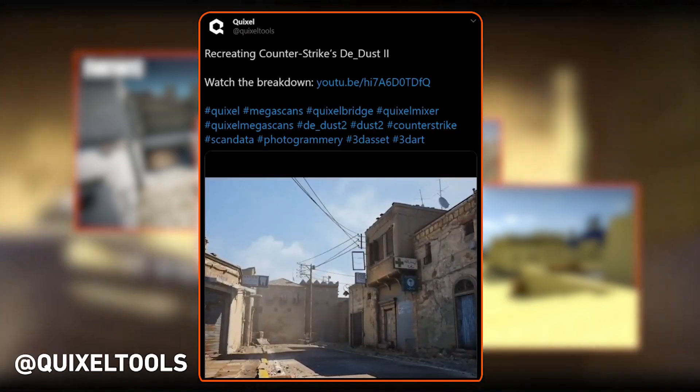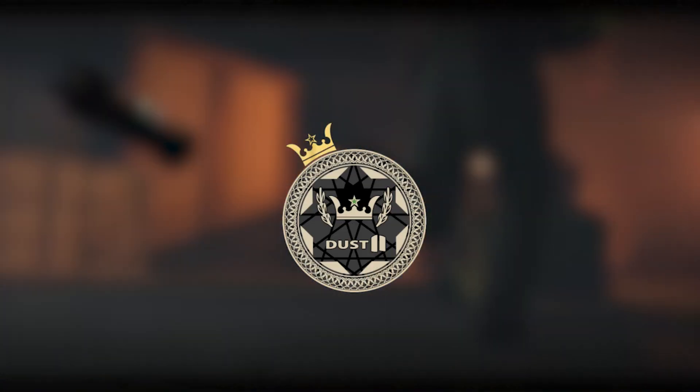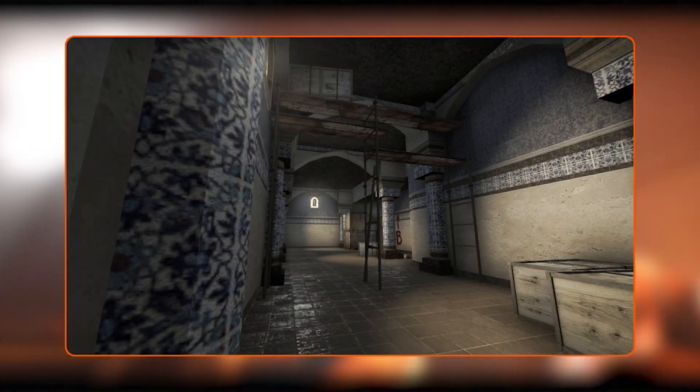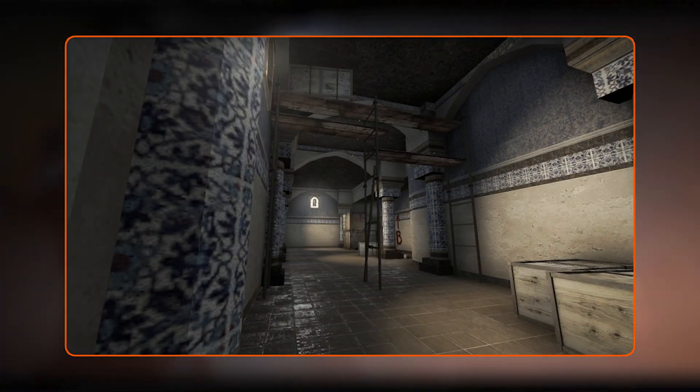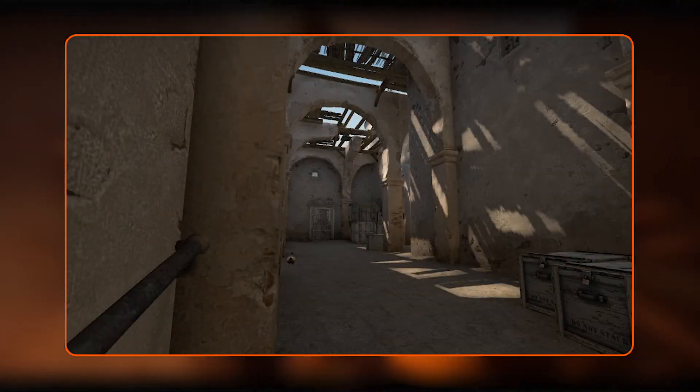Dust 2 has gone through some major developments throughout the years, each time improving small areas of the map. For example, the B tunnels have drastically changed during its tenure, starting with scaffolding in a darkened room to now being an open and bright area of the map, even adding a skybox for smokes and flashes to be thrown over.